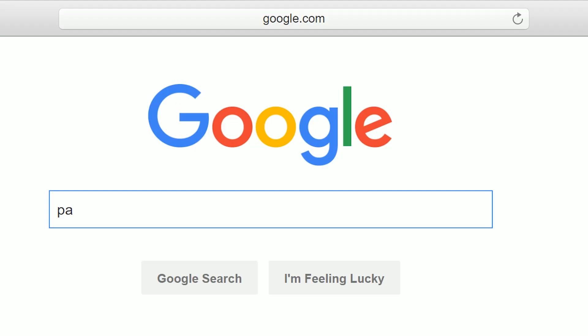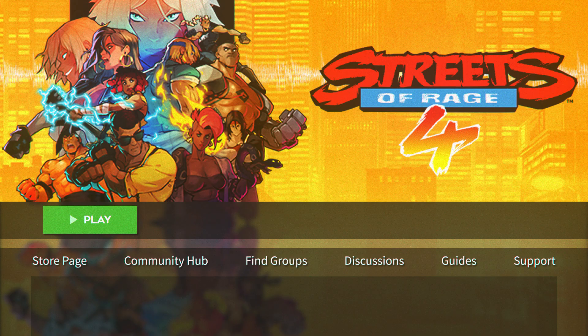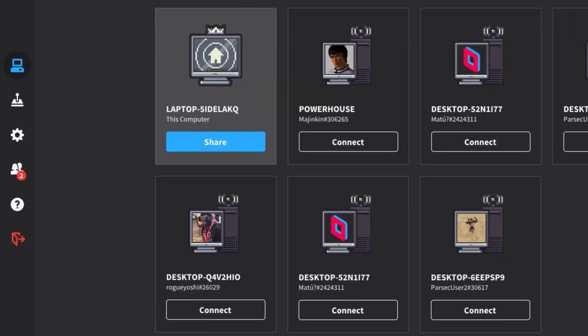Step one: go to parsecgaming.com and install Parsec. Step two: open up Streets of Rage 4 on your computer. Step three: go to the computer section of the Parsec app and choose to share your PC.